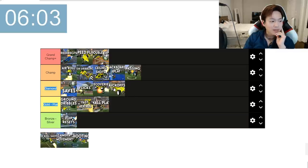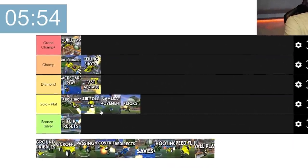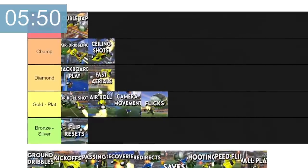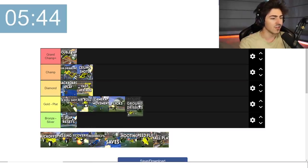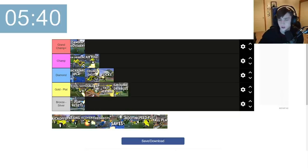Assuming by kickoffs he means better kickoffs like fast kickoffs, then I'm going to say probably diamond. Flip resets — no question about it. If you're going to move forward in the game, you at least need a basic fundamental understanding of the basics. Basic ground dribbles — gold to plat for ground dribbles, for the same reason. I was going to say gold to plat for ground dribbles, but now I'm starting to think bronze to silver.